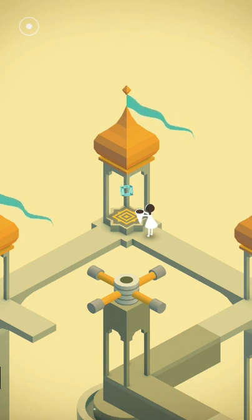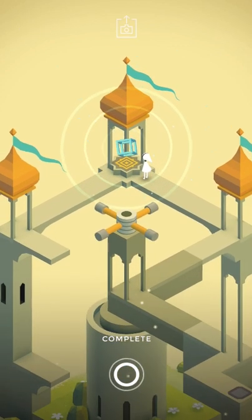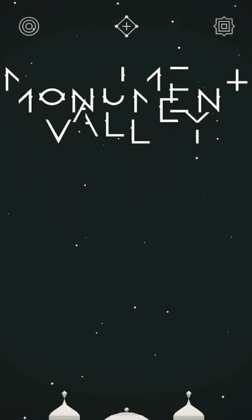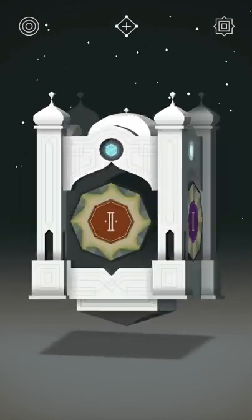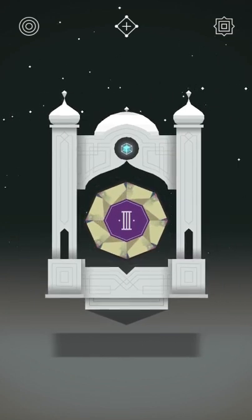We get a cube. In every level you get a trophy at the end, and for this one it's the cube. The first one I forget what it was. You can see it like right above the level — you see how there's like a symbol? That's what it was. This one wasn't anything, that was just a tutorial. Let's go to level 3.